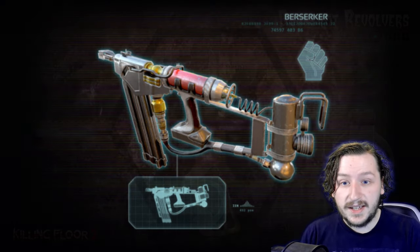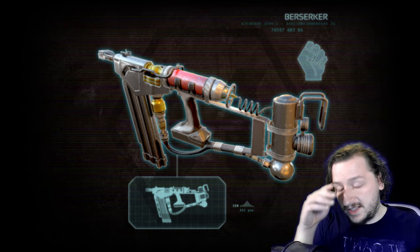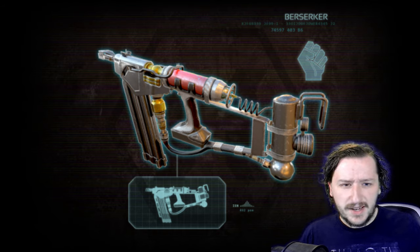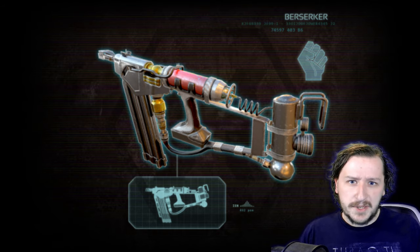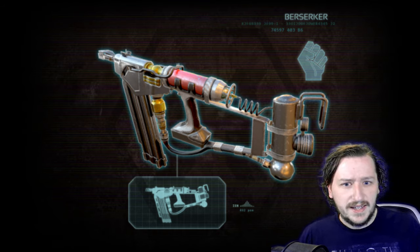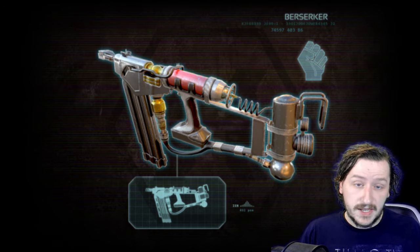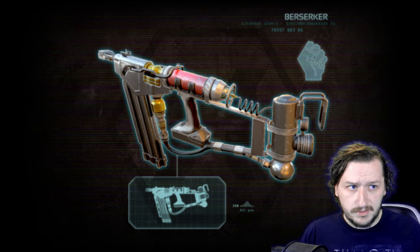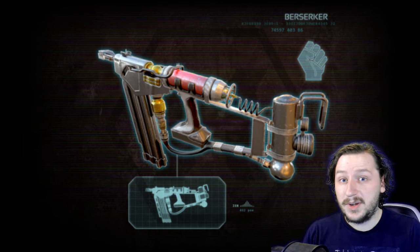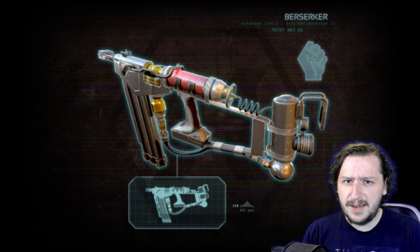At number 9, we've got the Vlad 1000 Nailgun. This is a cross-perk weapon between Berserker and Support. It scored quite high with Berserker as one of its few ranged weapons. It's actually the very first semi-auto shotgun you get access to. It's very inexpensive, nails are super cheap, and it only weighs 5. It can be fired one nail at a time to save ammo, or in shotgun mode to rip through things quickly. Each nail does 35 damage, and in shotgun mode it fires 7 of them for a base of 245 damage.